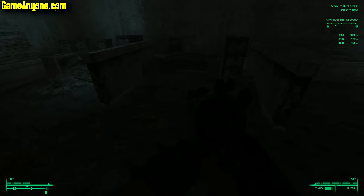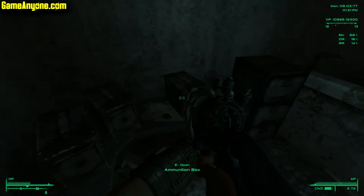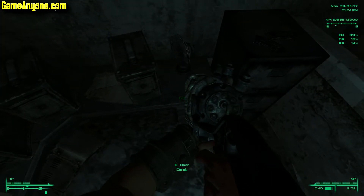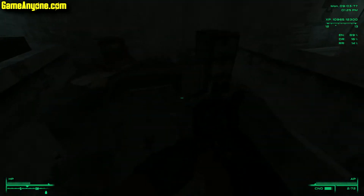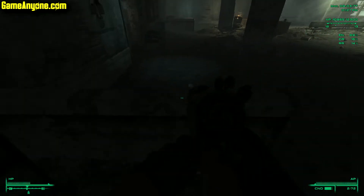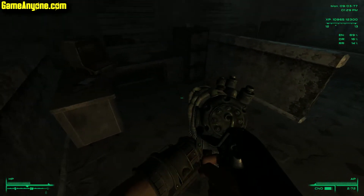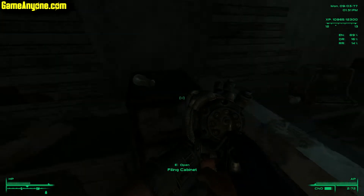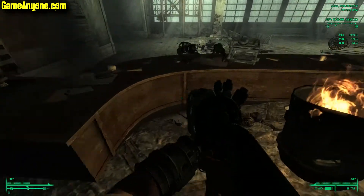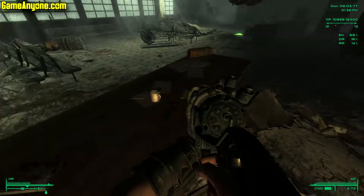I didn't head over here before — oh, ammo crates! Yoink, yoink, and yoink. Give me those frags too. Got some .556 there. That should be it — maybe there's stuff over here. Taking that pre-war book — free money!